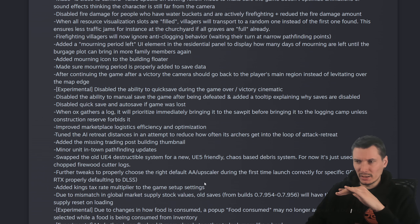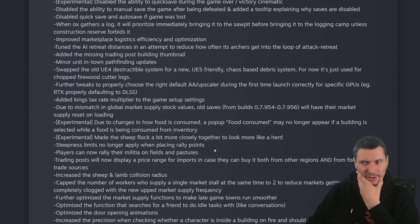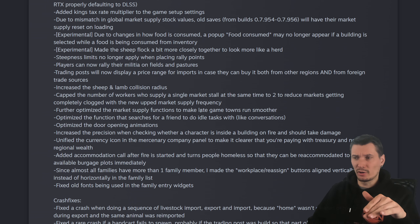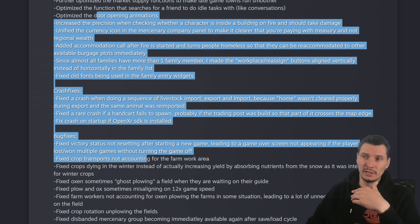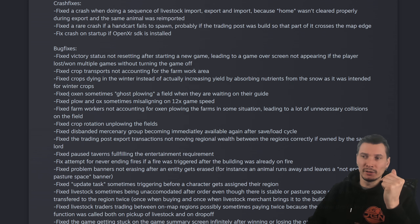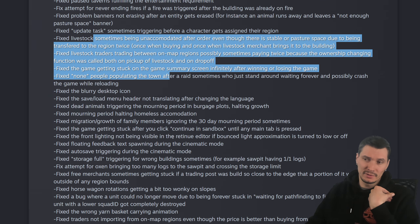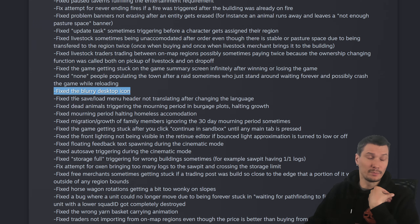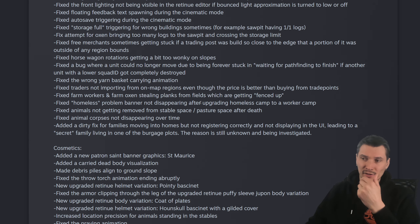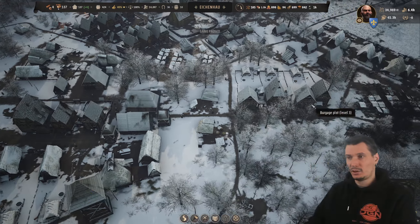I'll put the full list in the description — you can always read it there. There's a lot of reading material; not everything is important. There's also a fix for a blurry desktop icon, which is cosmetic and not worth paying attention to. Okay, enough rambling, let's get to business.